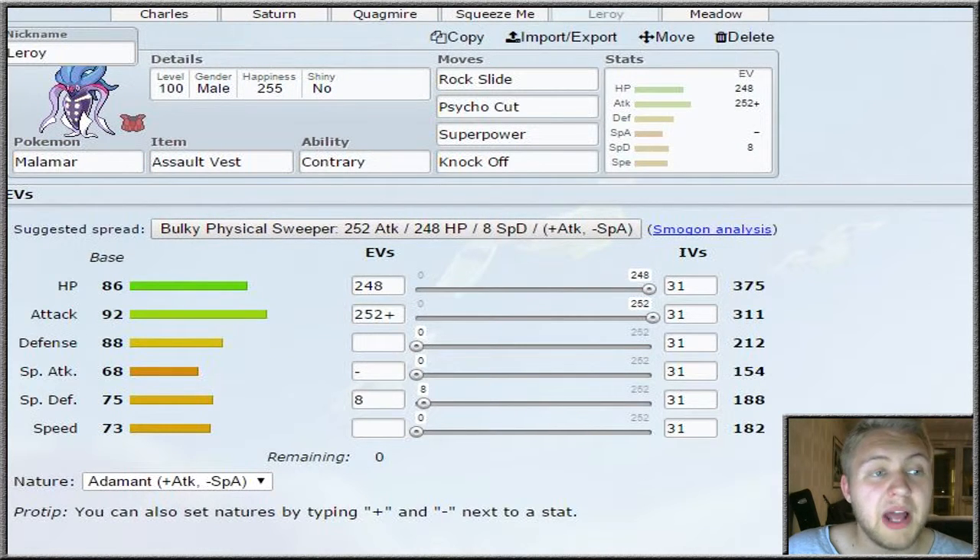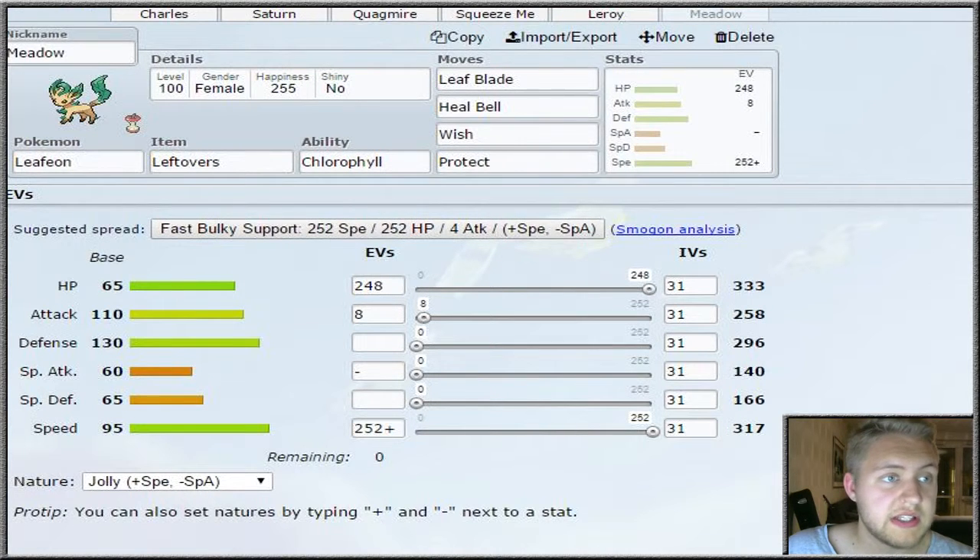Then we have Leroy, our Malamar, with the Contrary ability - Rock Slide, Psycut, Superpower, and Knock Off, with investment in HP and Attack. So a lot of physical attackers to be honest.